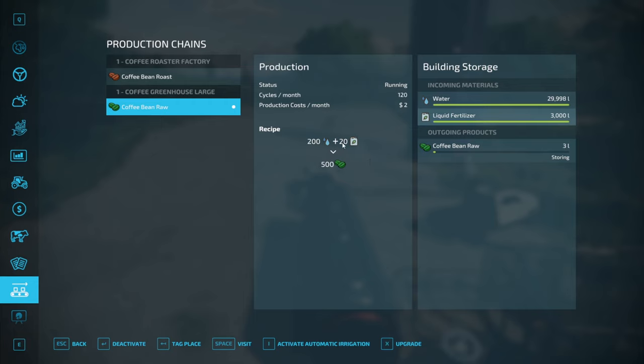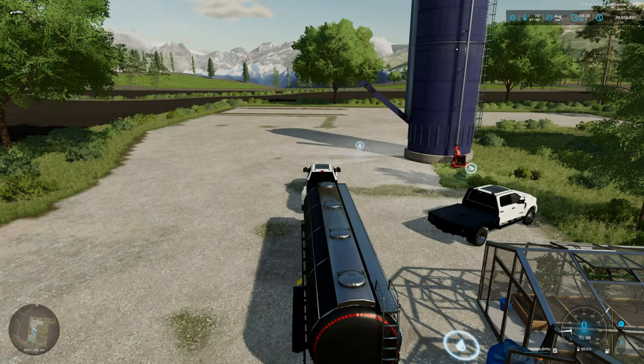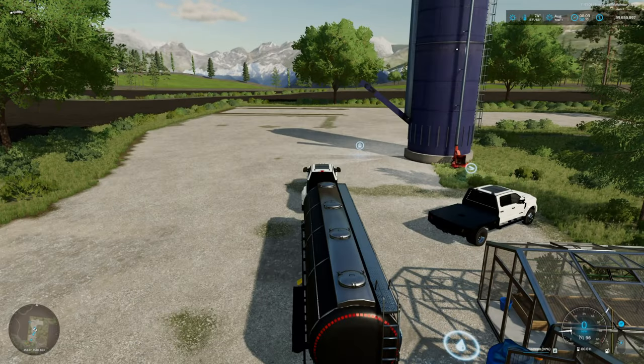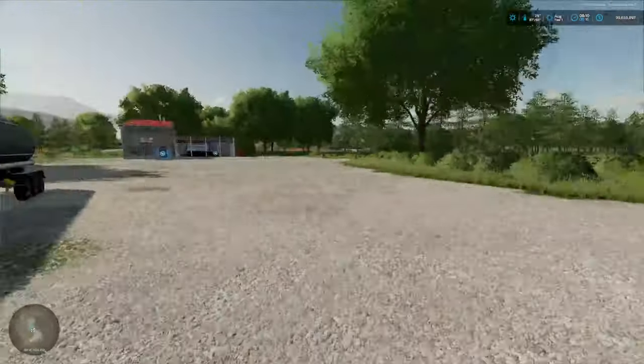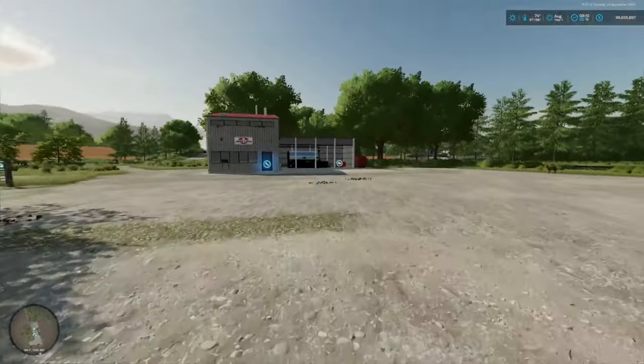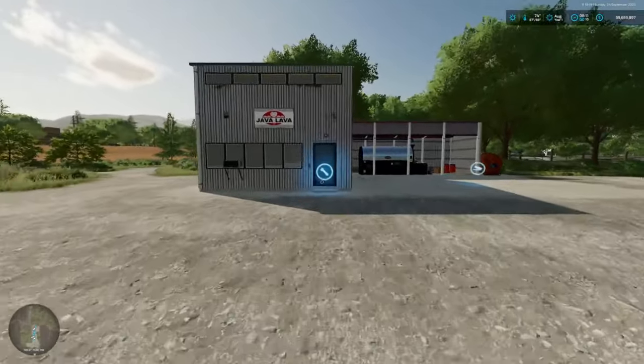It's going to take 200 water plus 200 liquid fertilizer and gives you 500 coffee bean raws. It runs at 120 cycles a month. With that said, let's speed this up a little bit and just get a coffee bean pallet in.